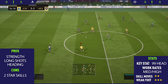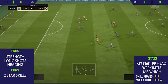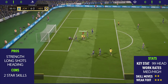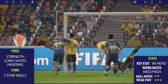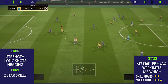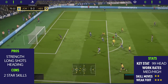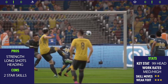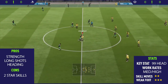The only con I could find with this card is he only has 2-star skill moves, so he's very limited in what he can do when performing skills. I usually just did drag backs and ball rolls with him and that seemed to work out pretty well. He does have medium-high work rates, which may not seem the best, but in game he always seemed to be in the right position. I sort of liked it when he dropped slightly deep because he's really good at holding up the play.